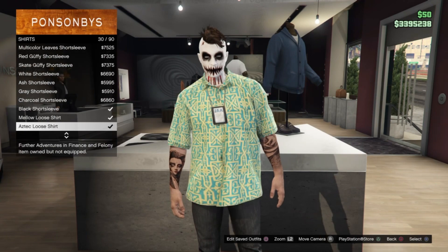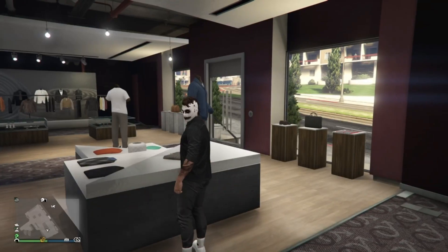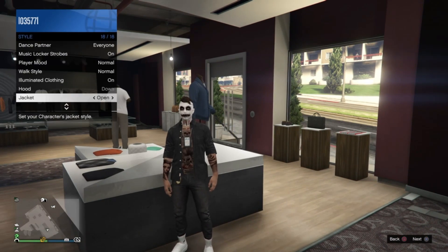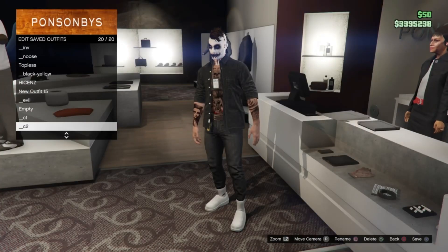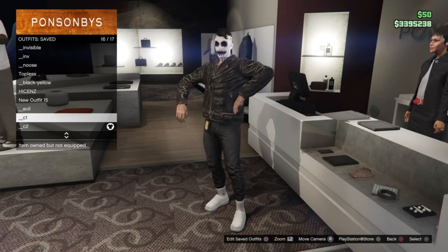For the C2 outfit, go into shirts and select the black short sleeve. Then open your interaction menu and set the shirt to open — this is a very important step, otherwise you'll get a random top. Make sure that shirt is set to open, and save that as C2. So for C1 we have the biker jacket, and for C2 we have the black short sleeve with an open shirt.